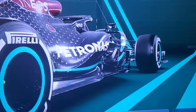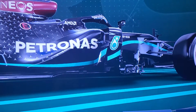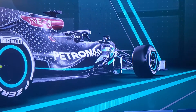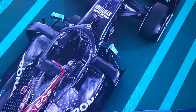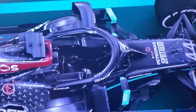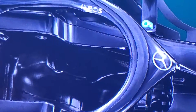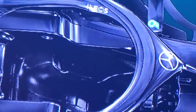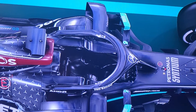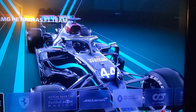It's got Pirelli P Zero tires — these are the hard tires — and it also has that teal marking on the tire, which looks really good. If you zoom in inside you can actually see the seat, which is pretty cool.